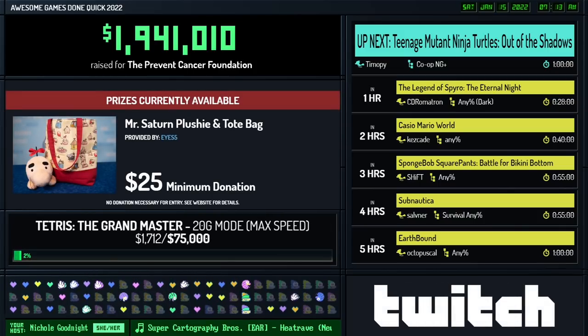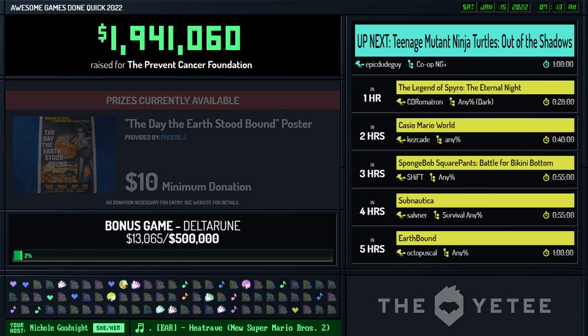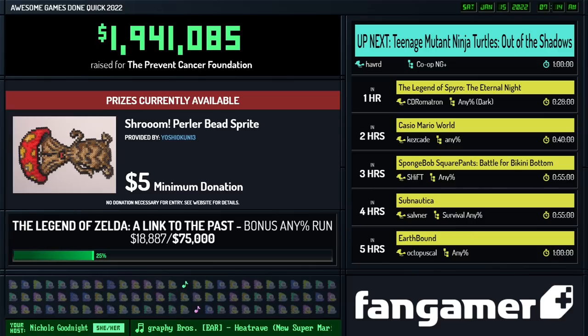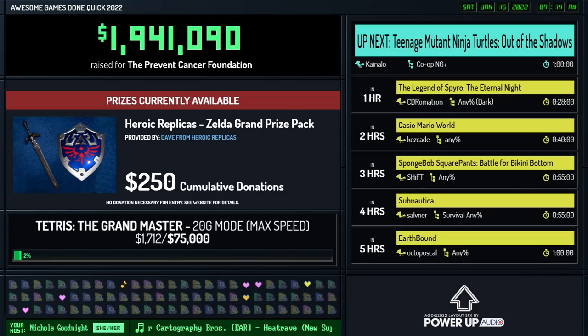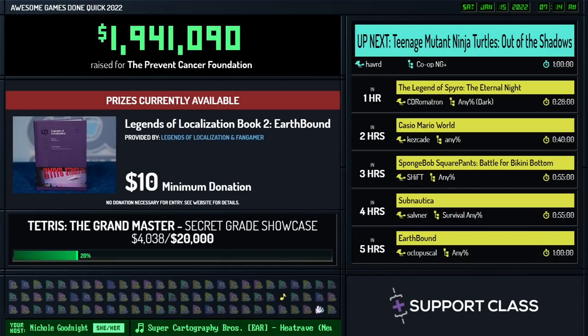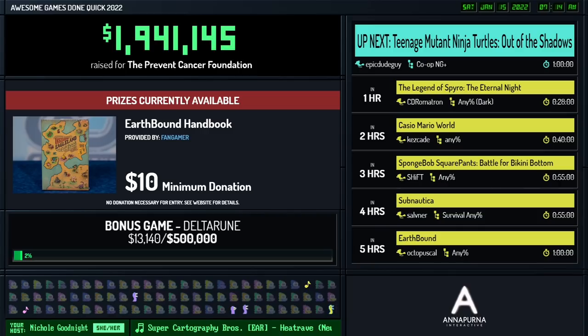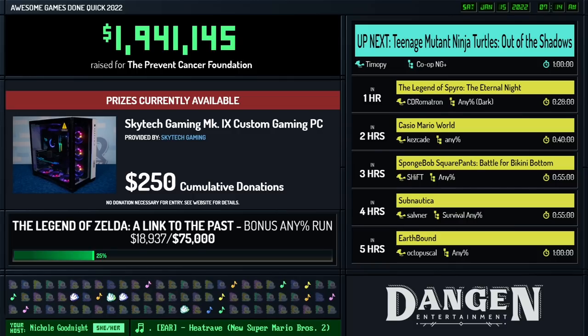I have a $200 donation from CrowOfMurder15: 'Good morning, everyone. This is the first year I've been able to watch with my loving fiancé in person. It's been an amazing week of speedruns, so let's finish the week off strong. This donation is going towards unlocking Deltarune. Let's hit that $2 million mark and go beyond. Game on.' Thank you so much. We still have some amazing incentives coming up — The Legend of Zelda: A Link to the Past bonus any-percent run at $18,887 out of $75,000, and bonus game seven, Deltarune, at $13,145 out of $500,000. More runs equals more GDQ. Let's get those runs in.